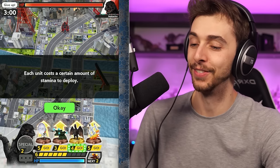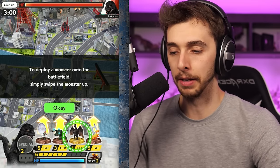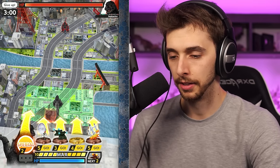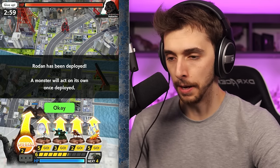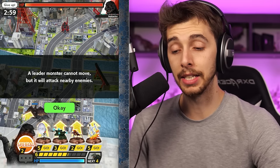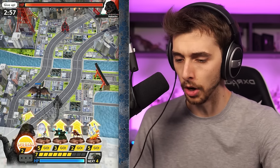Each unit costs a certain amount of stamina to deploy, and the stamina will be restored over time. To deploy a monster onto the battlefield, simply swipe up the monster! Let's put it behind Godzilla for support. Rodan has been deployed. A monster will act on its own once deployed. A leader monster cannot move, but it will attack nearby enemies. So you're just sending stuff to attack the other monster - we'll learn as we go.